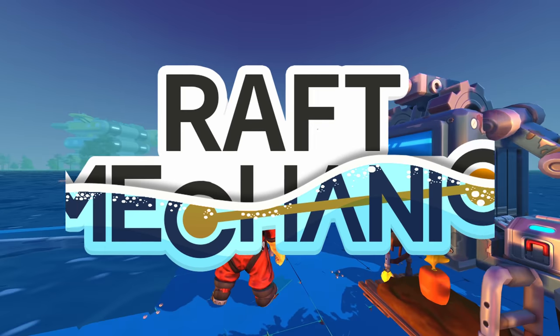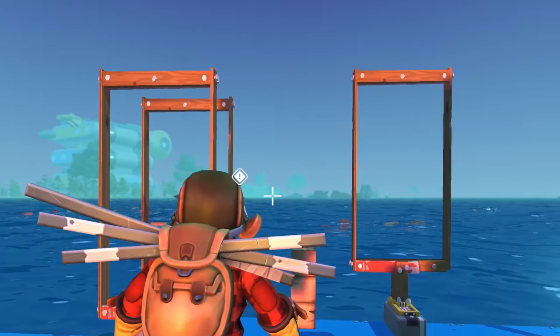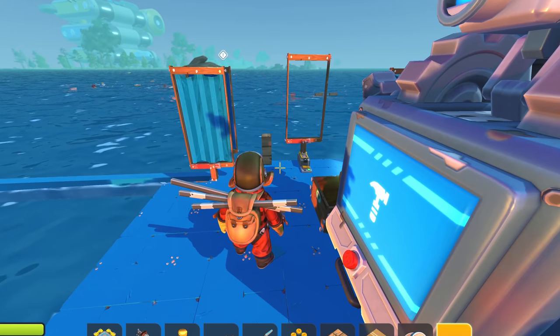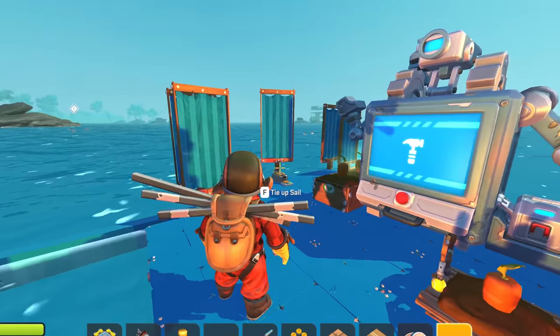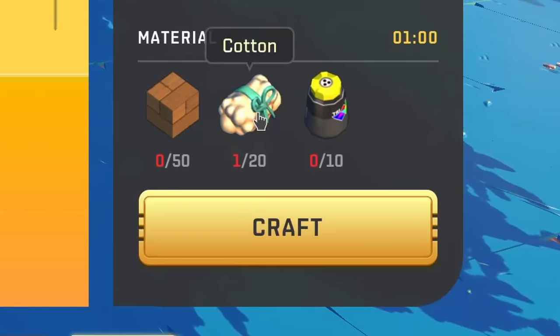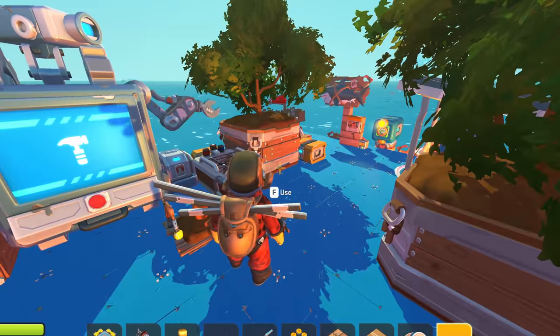Welcome to another episode of Raft Mechanic, and today is gonna be really exciting because we're gonna get to the next waypoint. So let's turn on our sails and wait. I also just noticed that I somehow lost my hammock so I should probably not die. I was thinking maybe the normal bed is cheaper, but it costs 20 cotton, so farming cotton is kind of my next priority.